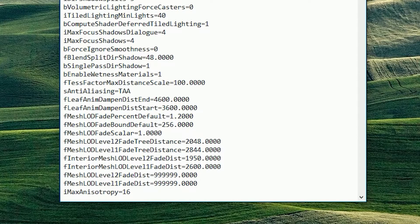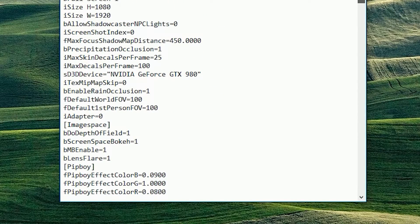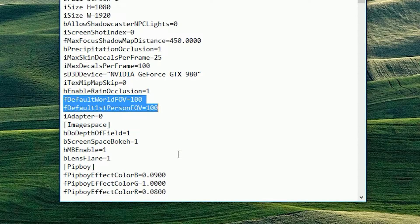The other directory is actually in your Steam Apps folder, and I'll include that also in the description. The name of the file is the same — you have to add those two lines under the Display section of the Fallout 4 Prefs file in the Steam directory.